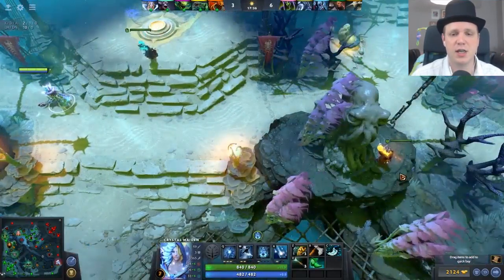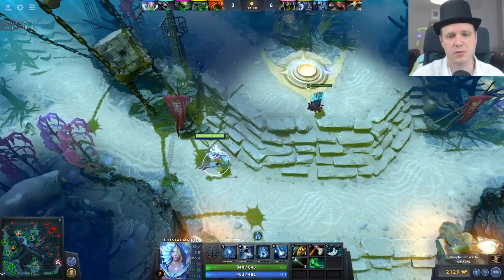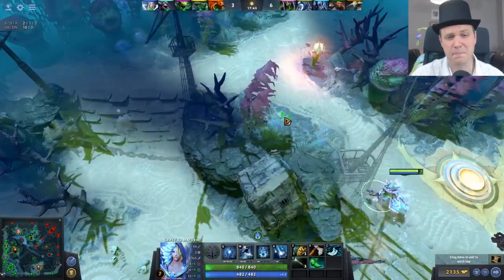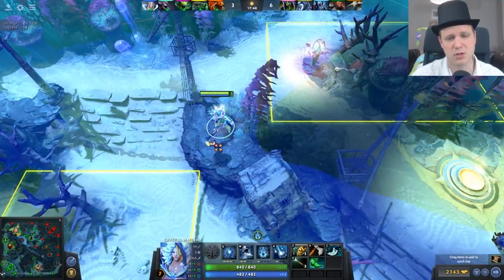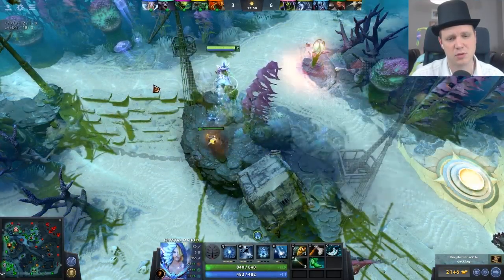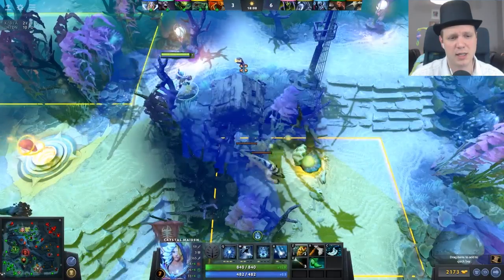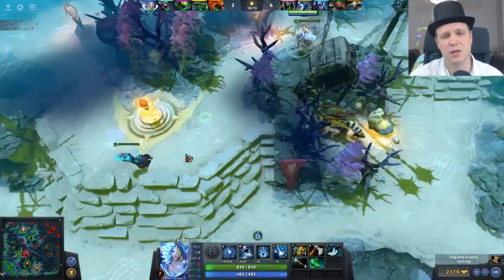Near the spawn spot, you want to go onto the high ground and put your observer ward down. Here's a nice trick: cut down the tree and then put your observer ward down. That's going to be very difficult for them to intuitively de-ward. They may notice the tree is missing, but it may not occur to them. Also just outside of the sentry radius on the other side of the bounty spot — again they're not going to see it and you get good vision of the pathway.